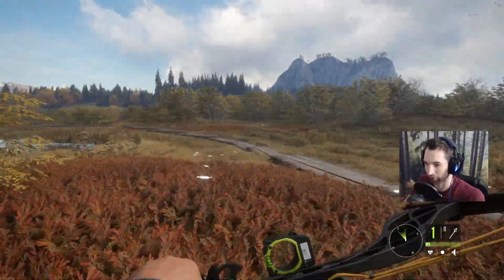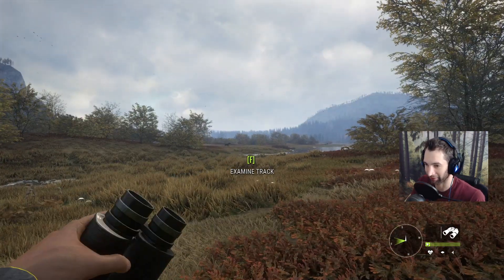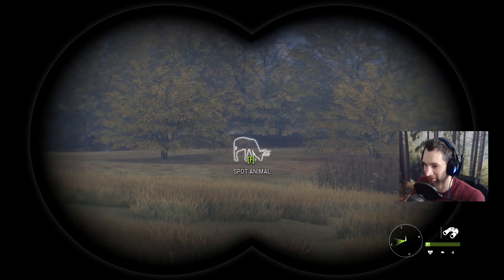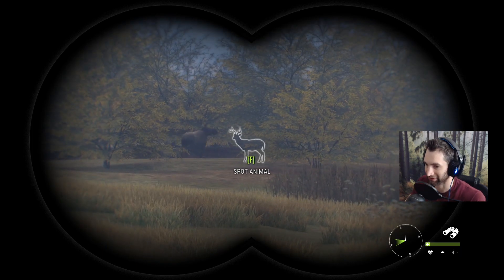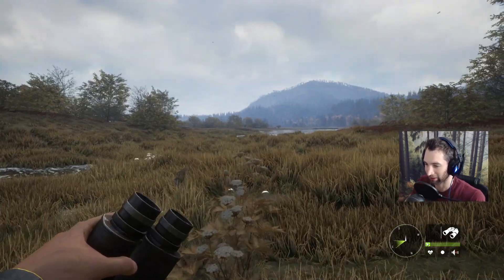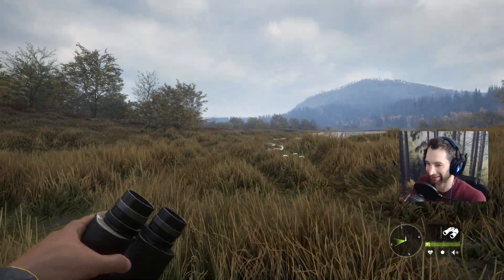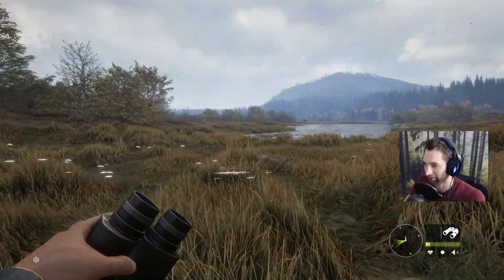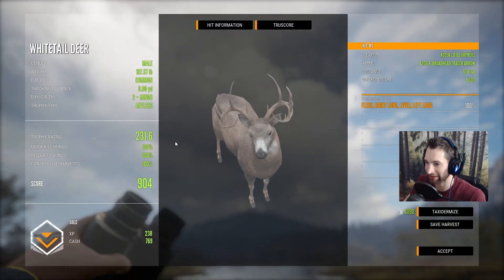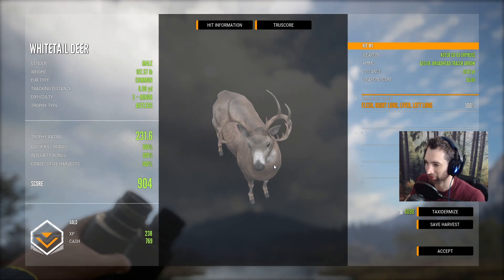We are barely still alive. I want to find out what's in this herd because I can't really see them very well. There's a buck right there — it's another really good buck. There's definitely a few bucks over there I'd like to check out. But we made a nice shot on this one and he dropped — double lung liver shot. This guy is going to break 900. 231.6 trophy rating with a total score of 904. That was a great whitetail right there at 61 yards out. We'll save him.